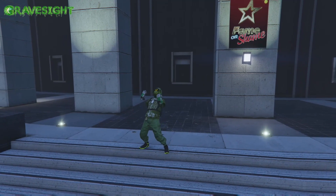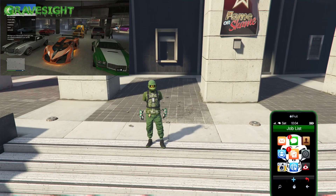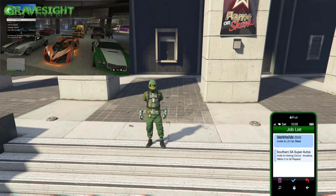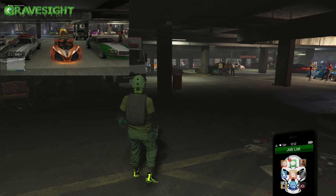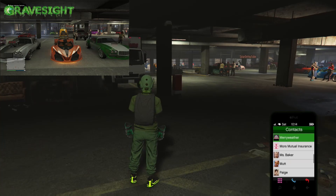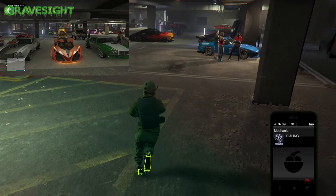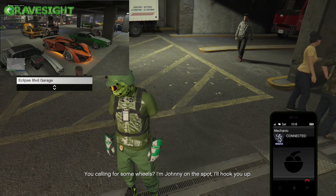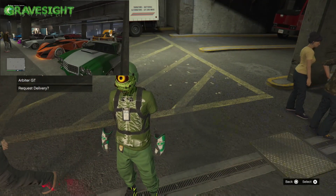Right now what we're gonna go ahead and do is have our friend over at the LS Car Meet send us an invite — they're gonna pop open their interaction menu and send us an invite over there. When we get to the LS Car Meet, we're gonna need to call up the mechanic and get our donor car out. The donor car is the car we're gonna be transferring the modifications from onto the other vehicle. For this one we're just showing how to merge regular cars; in another video I'll be showing how to merge special vehicles.